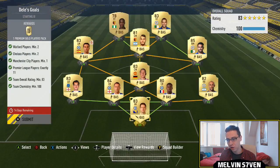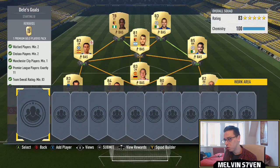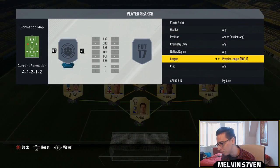Then we've got Dele's Goals SBC. You need two Watford players, two Chelsea players, and one Manchester City player. I've got Begovic, Terry, and then you need an 83-rated squad. Agüero and Pereira bring the squad rating down, so I've had to use Mares.